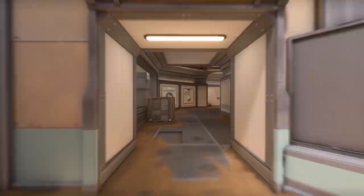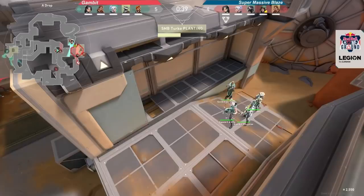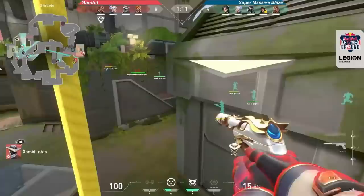One of the first problems to solve on a new map is the viability of each agent. Map geometry, verticality, and the paths for rotation all play a big role in determining how abilities will interact with the map. As expected from a newer map, there's some variety in how teams are approaching Fracture, but aside from Jett's omnipresence, some of the other popular picks might surprise you.